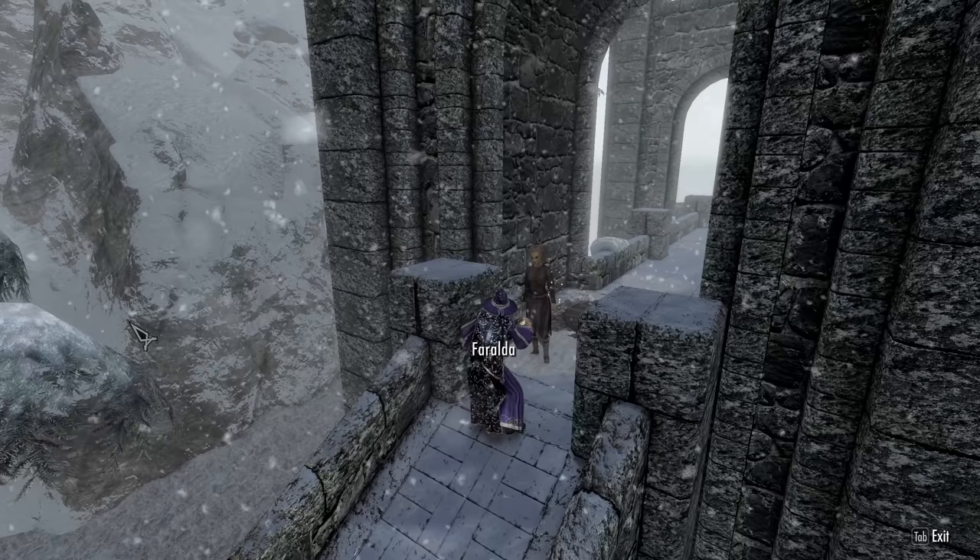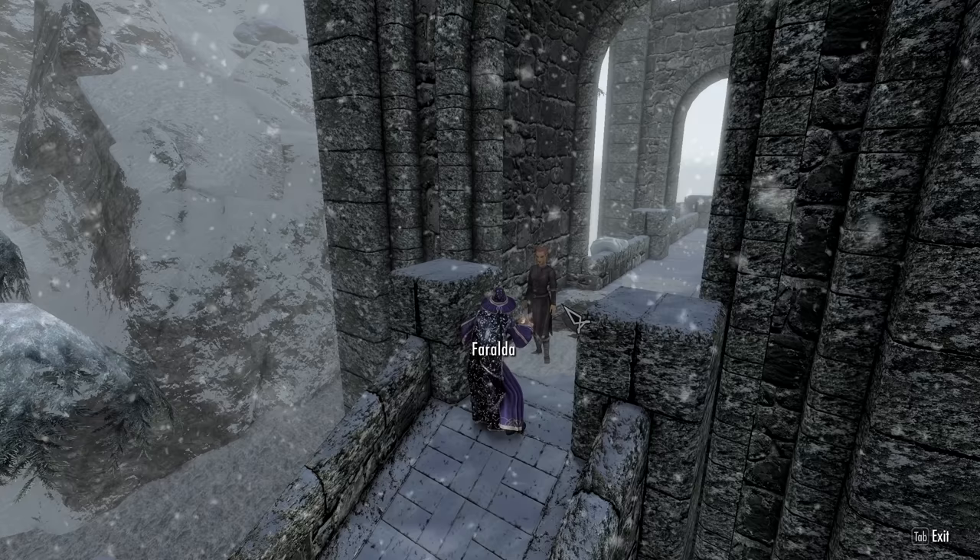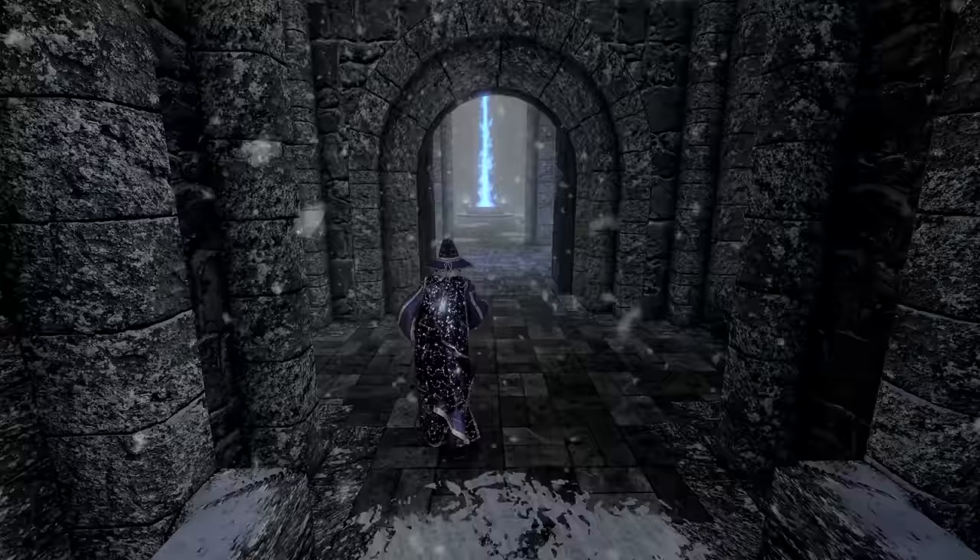'Well done indeed — I think you'll be a superb addition to the College. Welcome, Apprentice. I'll lead you across the bridge.' Once you're inside, you'll want to speak with Mirabelle Ervine, our Master Wizard. After gaining access to the College, make your way into the Hall of Elements.